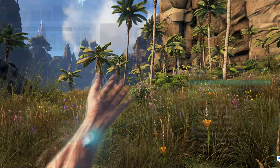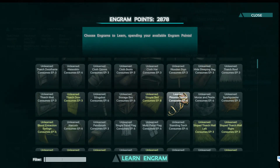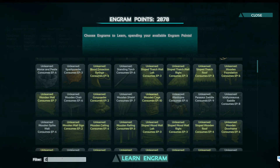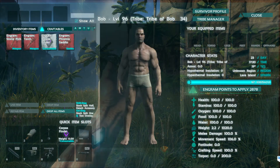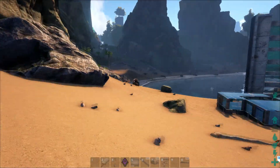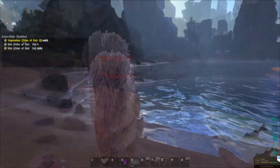I'm going to show you in the inventory — this is in your engrams — and I'm going to filter for 'finder.' Here we have the Corpse Finder, and you can learn it right away; you don't have to have any levels or anything like that. The cost is really, really cheap — basically it costs one stone.